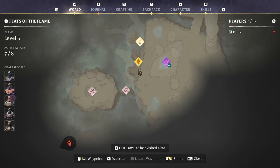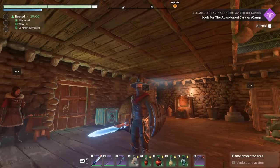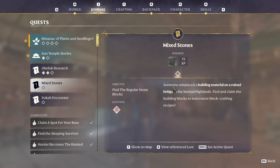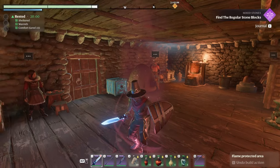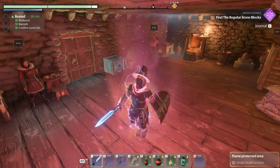Whoa, what was that? Someone misplaced the building material. On a rain bridge — find and claim the building blocks. Okay. Set those waypoints. Good thing I left that home altar in there.